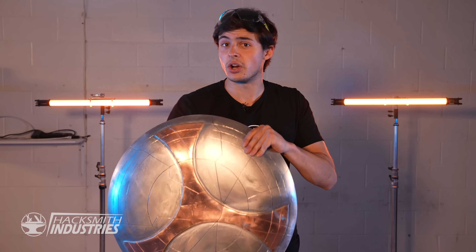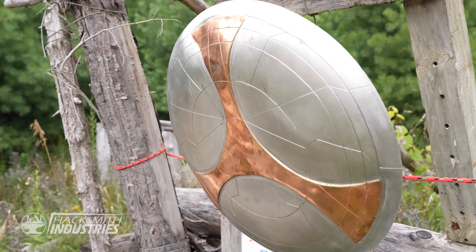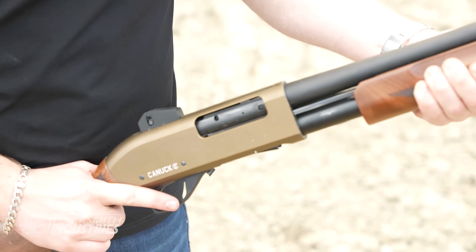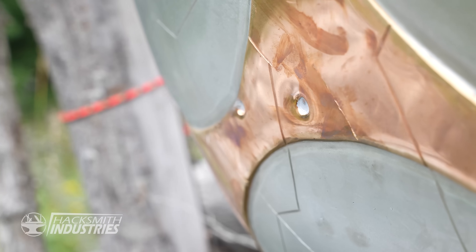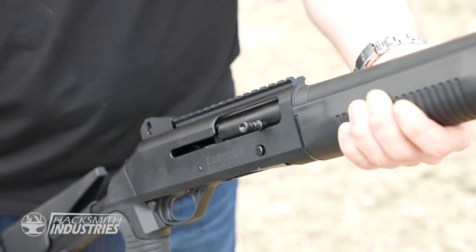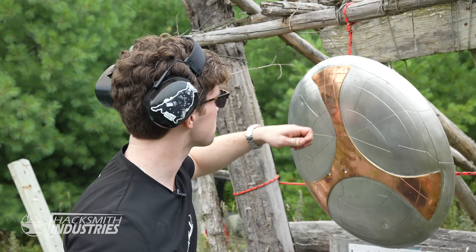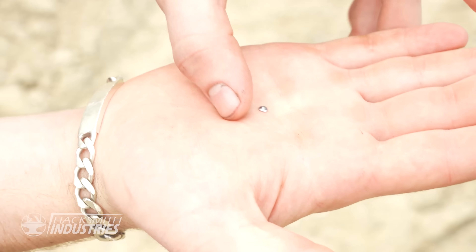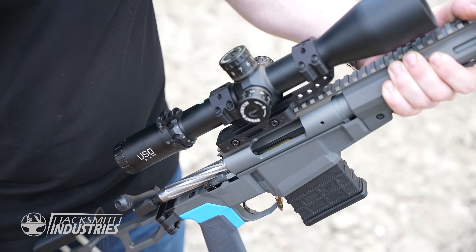The shield held up surprisingly well in all of our tests. So I think we need a little more firepower — how about a pump action 12 gauge? Let's start with birdshot. A couple little marks, but nothing too serious. Let's time up the ammo. There's like shrapnel still on the shell — the impact just flattened it completely. Let's move up. And finally, a rifle round.